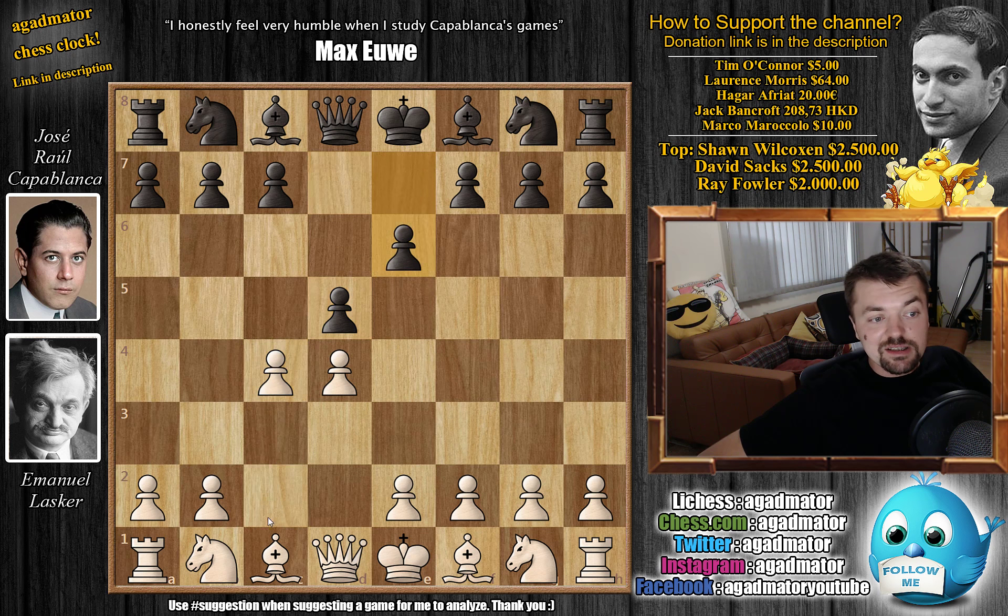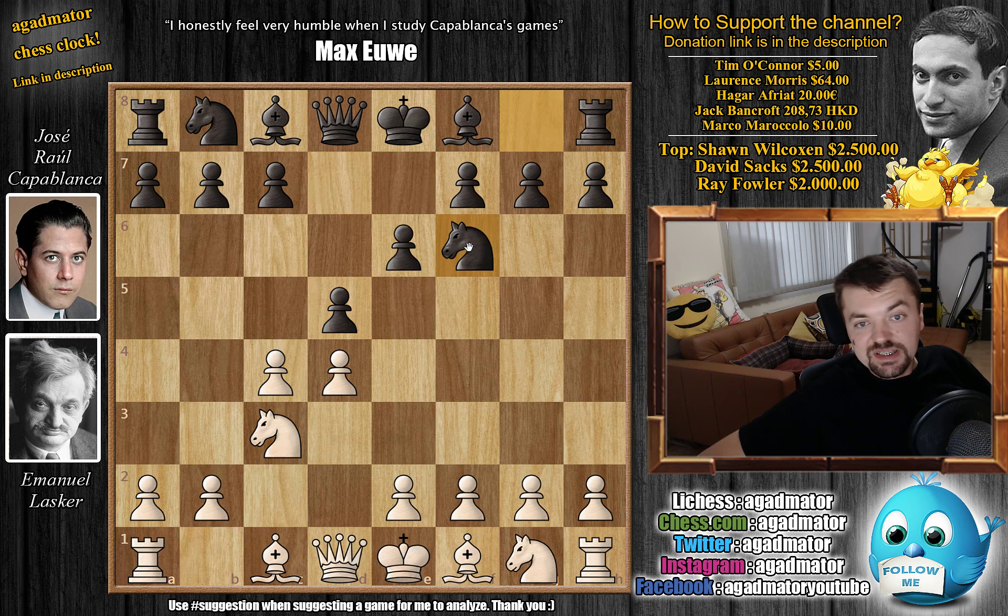c4, e6, Knight to c3, and of course we have the Queen's Gambit Declined. But here Lasker doesn't go for his Nf3 and e3 line. We discussed that Capablanca said e3 shouldn't be played — not very principled. You should bring the bishop into the game before closing the central pawn structure. So here Lasker goes Bishop to g5 right away — we could say he took Capablanca's advice.